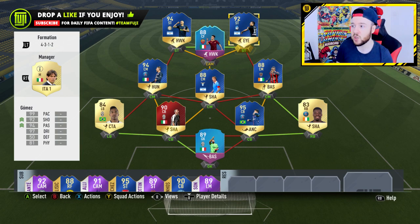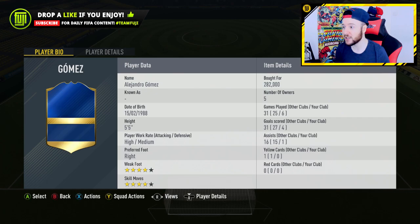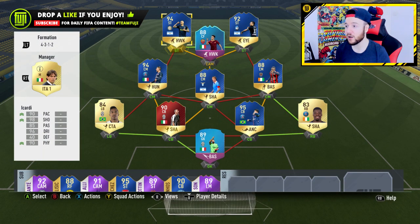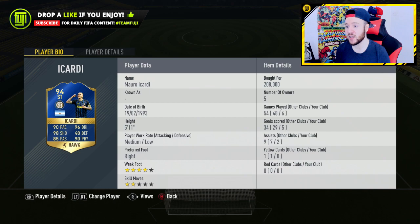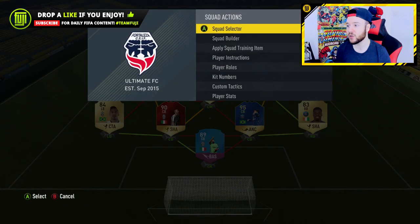Gomez at right striker — 282,000 coins, six games, four goals, one assist. That card has 99 pace, really good shooting, passing, dribbling and physical. Then Icardi at 208,000 coins — two-star skill moves, which does suck, but four-star weak foot. Six games, five goals, two assists. You'd expect Icardi to provide good finishing and yeah he is a good finisher, but I was wanting to see if his other stats were boosted. The two-star skill moves are a bit of a downfall.